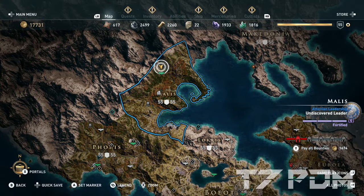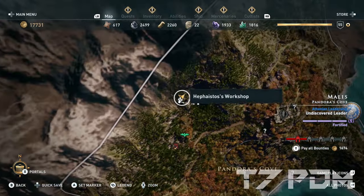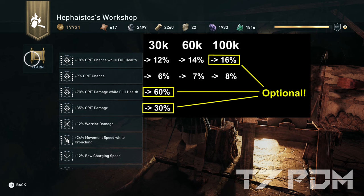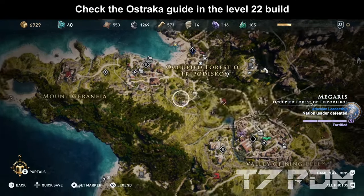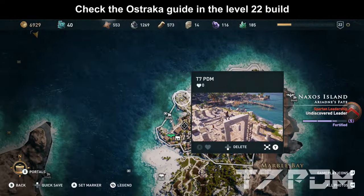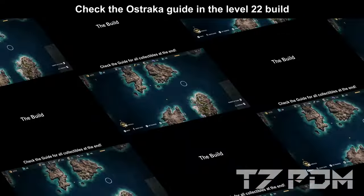Even if you have already made a previous level 22 build, there are some additional preparations you should make. At level 50 you will unlock Hephaestus Workshop and you should further upgrade your crit chance and your critical damage abilities. Go for up to 16% crit chance at full health and 8% crit chance, and optionally increase your critical damage at full health to 60% and crit damage to 30%. If you don't have some of these upgrade options, make sure you have solved the proper Ostra cast for it — there is a collection guide at the end of every level 22 build.